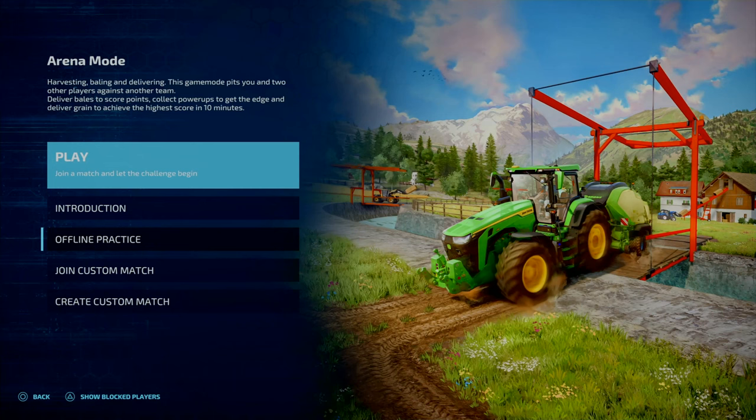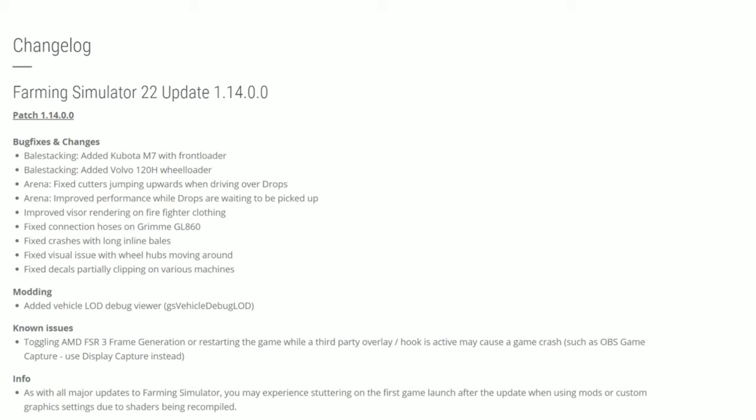Next, we'll look at the rest of the updates — I'll leave an overlay display up so feel free to pause. Along with the Bell Stack-In and arena updates, we've got improved visor rendering of the Firefighter clothing, fixed connecting hoses with the Grimmy GL-860, fixed crashes with long inline bales — those massive sausage bales — fixed visual issues with wheel hubs moving around, fixed decals partially clipping on various machinery. There are also some updates to modding: add vehicle lot debug viewer, GSvehicleDebugLot — if you're a modder, you probably know what that is.